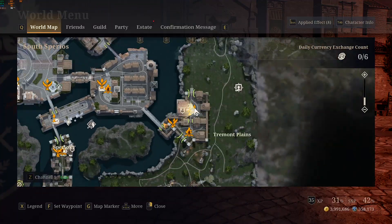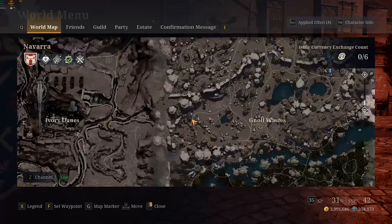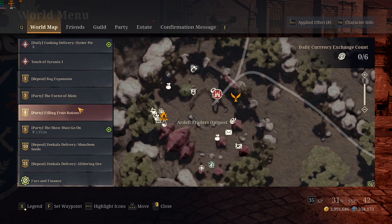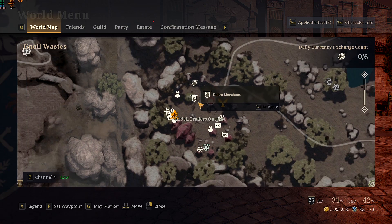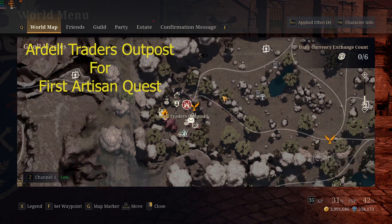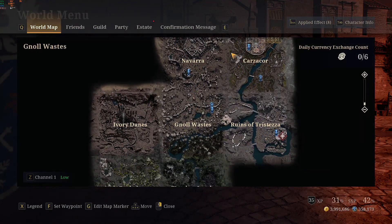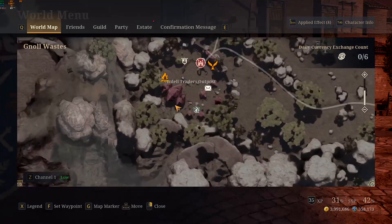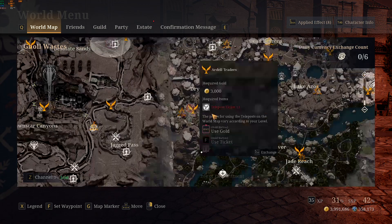Now let's see how you get to that point. The first union quest you will encounter is for the Artisans. The Artisan symbol will appear in Granule Wasteland at Del Trader's Outpost. You will be doing main quests, and after Carlaco Navara you will reach Granule Wasteland, where the Artisan quest will start.